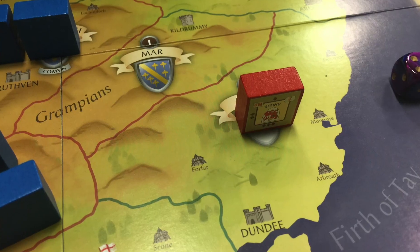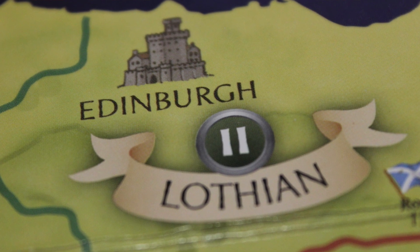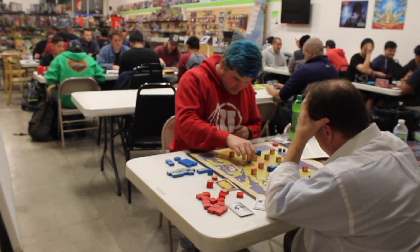You start by placing forces historically on the board. You have castles that many nobles start on, and in addition to nobles you have other units: infantry, archers, etc. The Scottish will occasionally have the help of a Norse ship, adding some different factors.